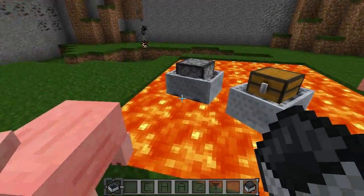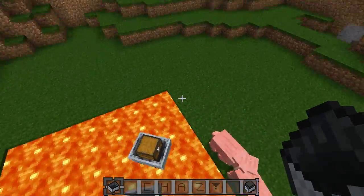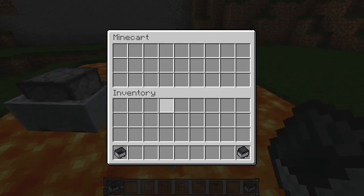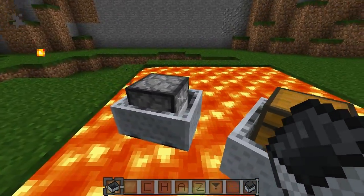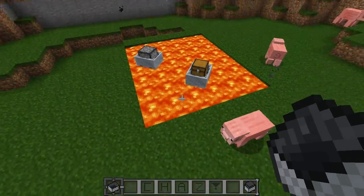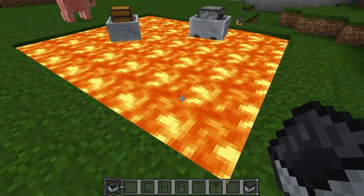Right here we have two kinds of mine carts that not many people really use. I don't really use them when I play survival. They do work in lava perfectly fine, but I don't think most people are going to be using them on lava. The main one we'd be using here is the regular mine cart that you can use as a boat.